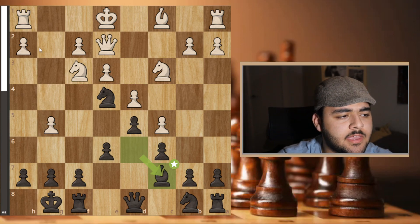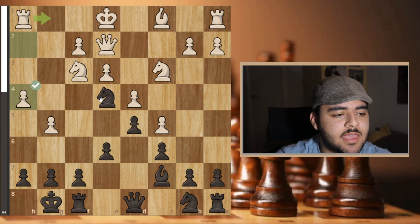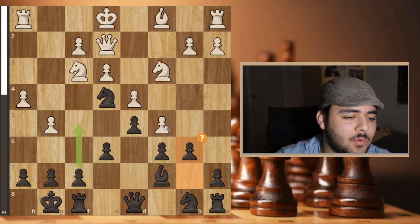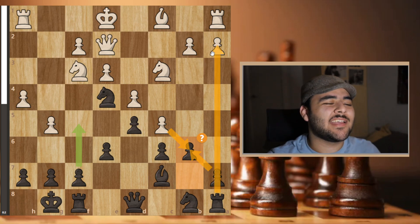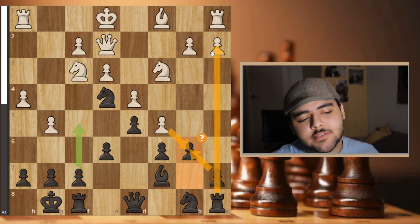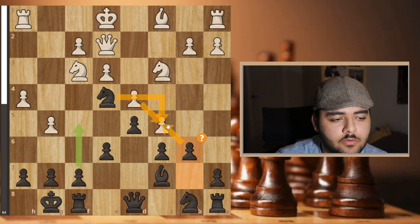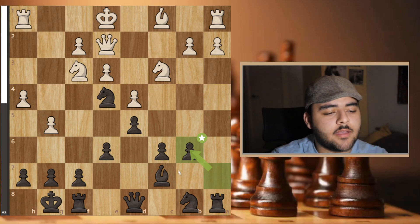He played h4 — starting the attack now. I kept the tension and played b6, wanting him to take so I can recapture with the a-pawn and activate my rook while it stays in place. You can't ignore it because after take-take this becomes a weak pawn. He took, I took back with the a-pawn, and then he played knight d2, obviously wanting to get rid of my powerful knight.